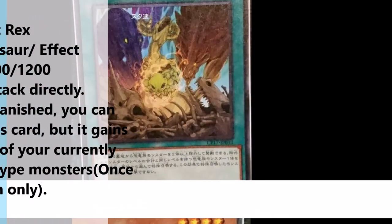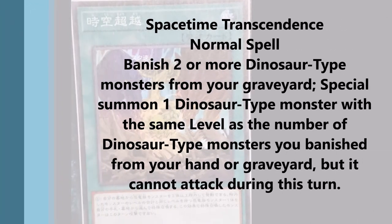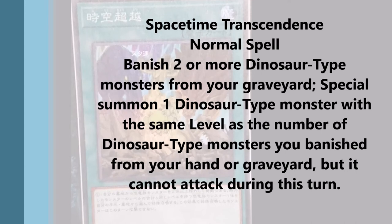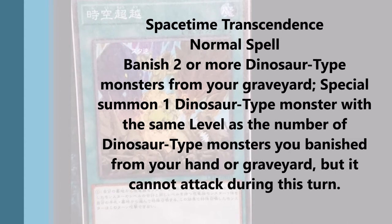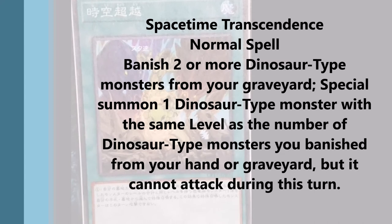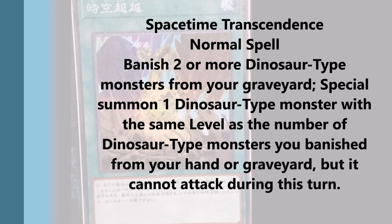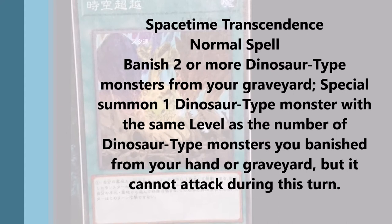Next we have the first spell card — it's a normal spell: Space-Time Transcendence. You banish two or more Dinosaur-type monsters from your graveyard and special summon one Dinosaur-type monster with the same level as the number of monsters banished, from your hand or graveyard, but it cannot attack this turn. It's kind of like Miscellaneous Dinosaur except it's a spell card and the monster can't attack either. It's pretty much just a Miscellaneous Dinosaur that's a graveyard effect, except it summons from the hand or graveyard and not from the deck.